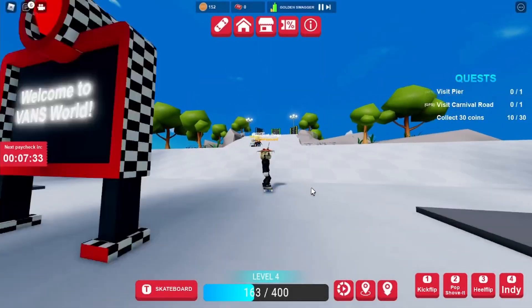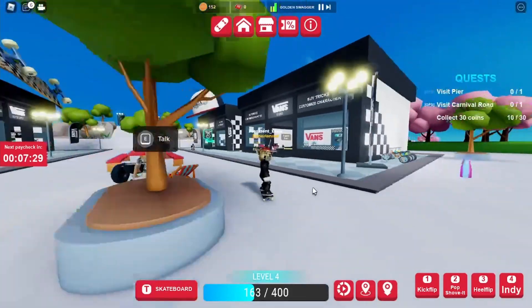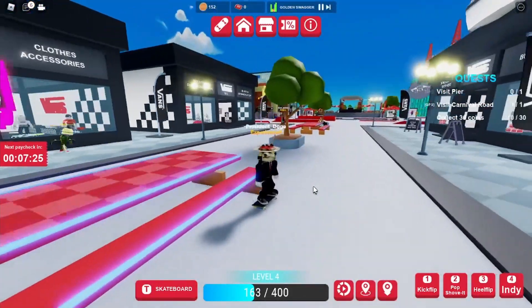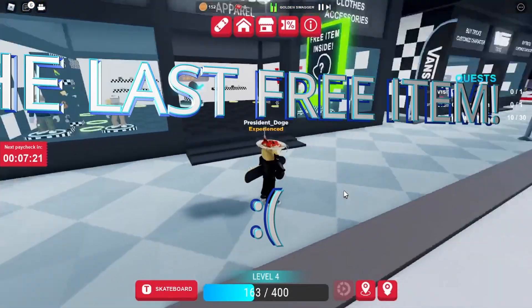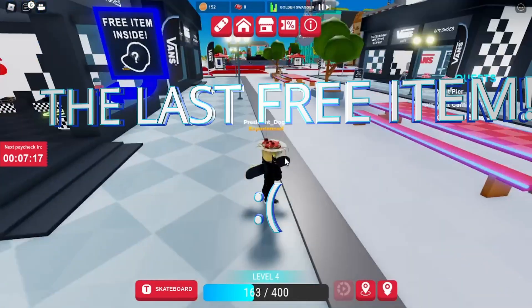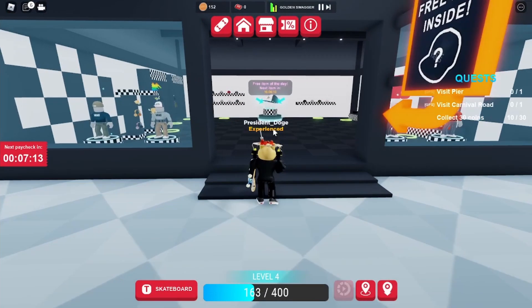Welcome back guys to another video. In today's video, I'm going to show you guys how to get the Black Trucker Hat in the Vansworld event. I also want to say that this will be the last free item that you can get in the Vansworld event. So it's really sad to see that this will be the last item to get.